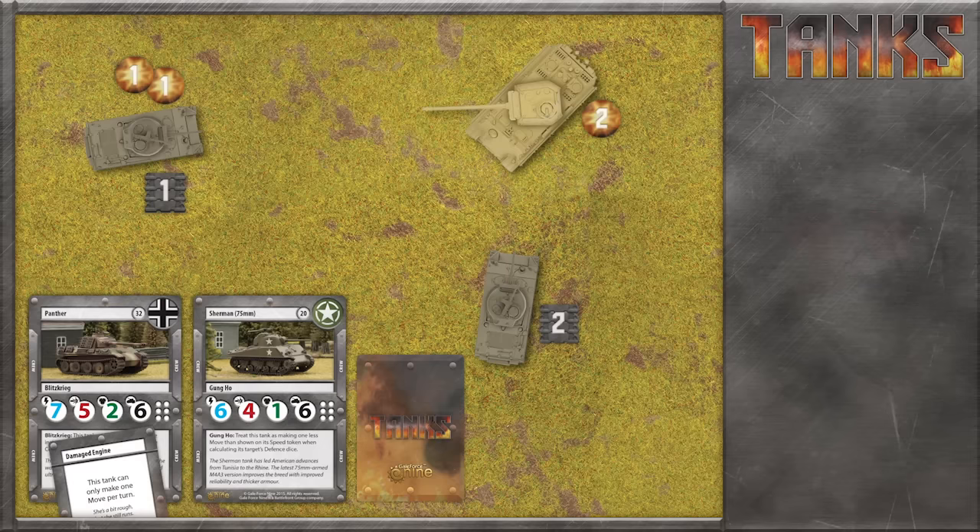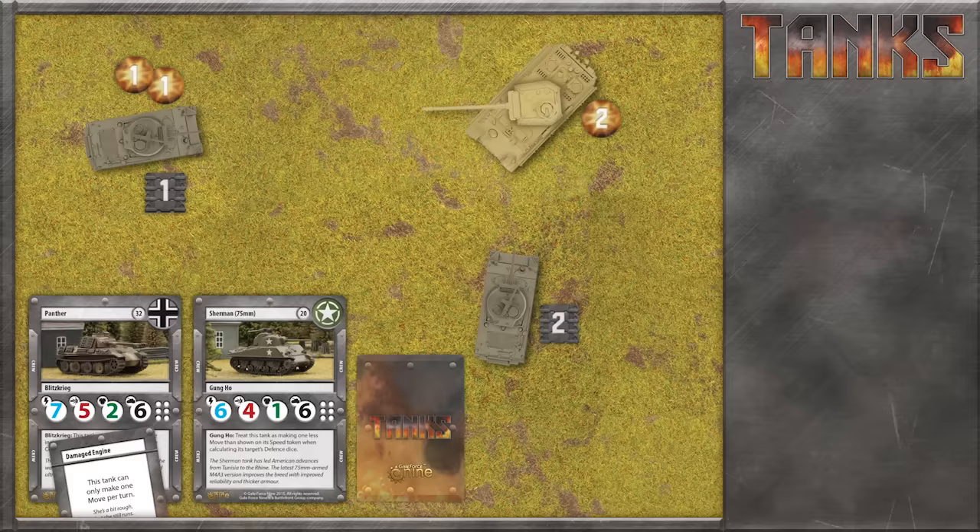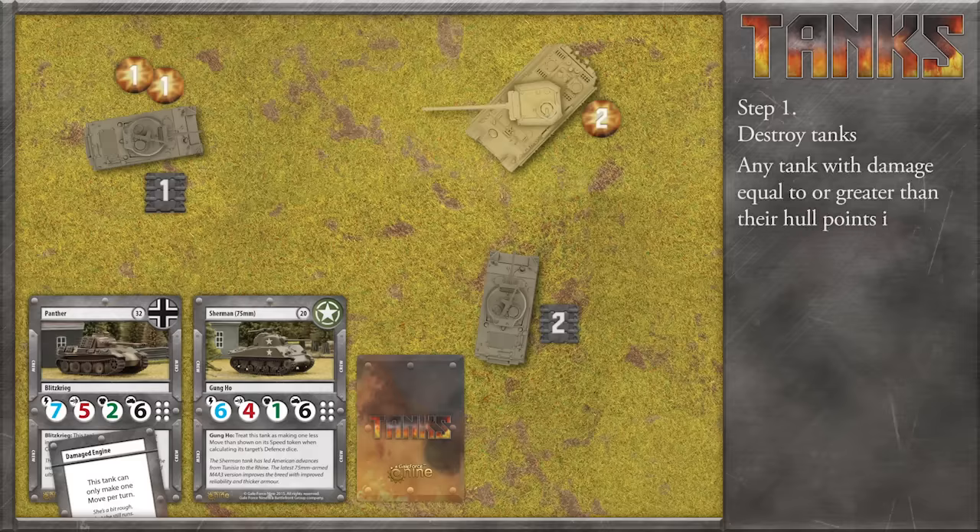Now that every tank has taken its shot, it's time to resolve the turn. The final phase of the turn is the command phase, where actions are resolved and the game is cleaned up ready for the next turn. It has four simple steps. Step one: destroy tanks. If any tank has equal or more damage tokens than their hull value, that tank is destroyed. This Sherman tank's hull value is six and it has six damage tokens on it, so it's destroyed. Its owning player marks it with a destroyed token and can clear away any damage tokens.